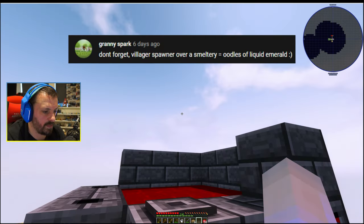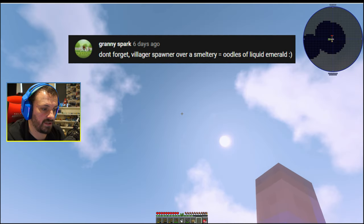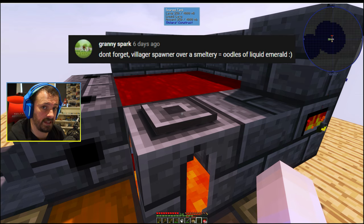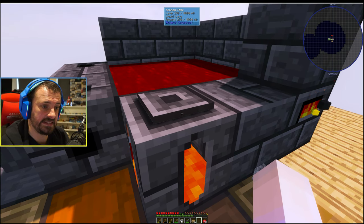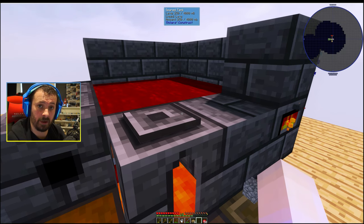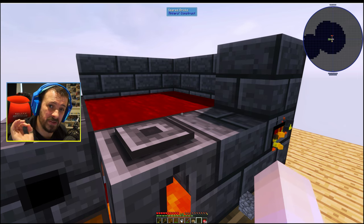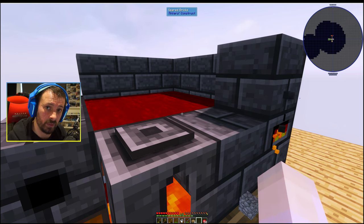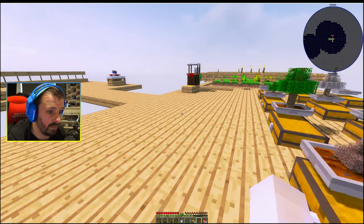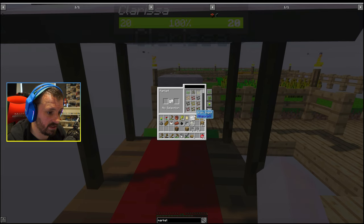Another comment that we had was to build a villager spawner over the smeltery so that if any villagers spawn they drop straight into the smeltery and they would smelt into emeralds. I mean that sounds a little bit grim to me, but also very awesome from an economy point of view. But I don't know how to build a villager spawner - if anybody does, let me know in the comments and we'll do that. So there we go - we have Clarissa, the marketplace person, so we can buy all these seeds and saplings and things. Quite expensive!